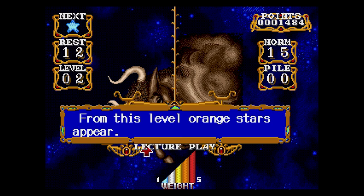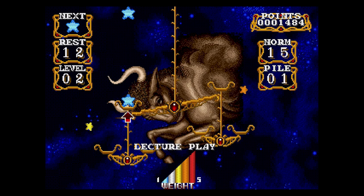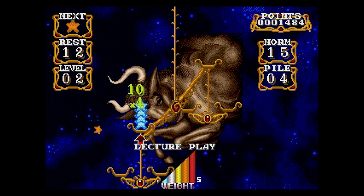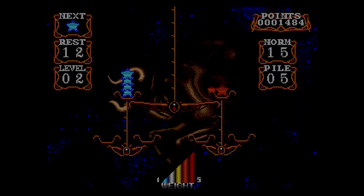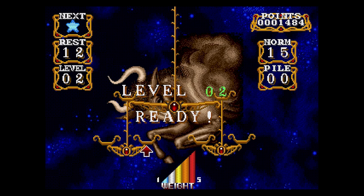From this level, orange stars appear. This is a lecture play - oh, it's not me. The orange stars are four times of blue stars. Interesting. I love that we got the anguish. You've got the weight thing also at the bottom there. So like, I don't really see why they need to, well, whatever. They probably would be better off just saying what is going to happen.